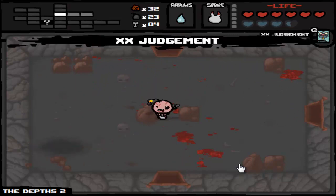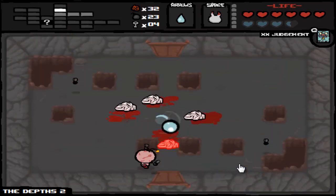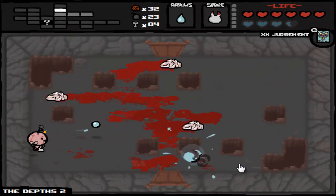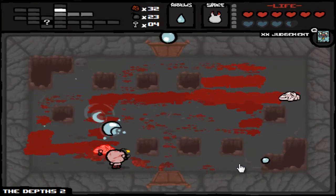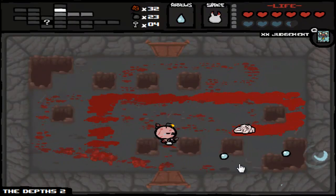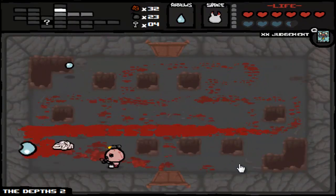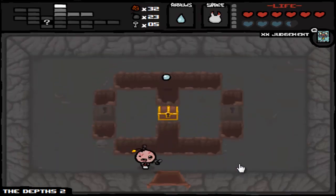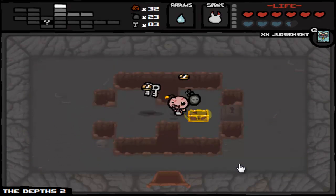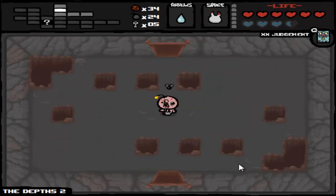Tarot card — Judgment. Judgment gives us one of everything, I believe: a bomb, a key, a heart, and something else. We have five — what the hell. We got two keys from it — look at that, perfect.